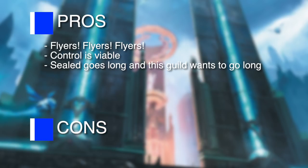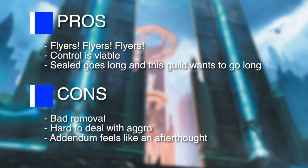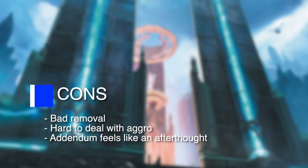Some cons: the removal is just not there. It has that great enchantment but a lot of it is just bouncing things — it doesn't even have a white Oblivion Ring effect, so it'll be harder to deal with threats. It doesn't do well against aggro because it has a lot of big single blockers and not enough token production. The Addendum ability doesn't seem that great either — it doesn't really work with any of the other guilds and is kind of off on its own with just an okay upside on most cards.